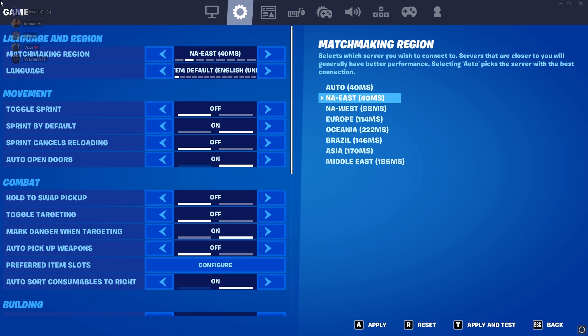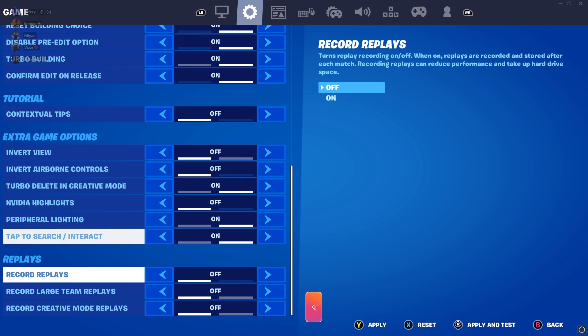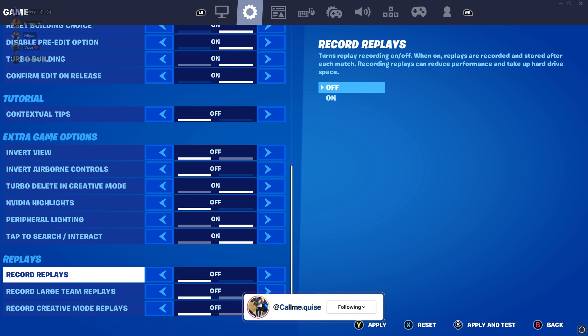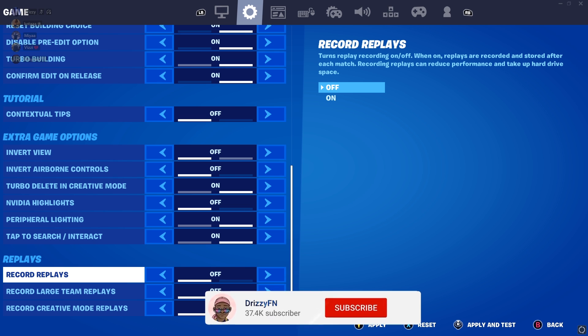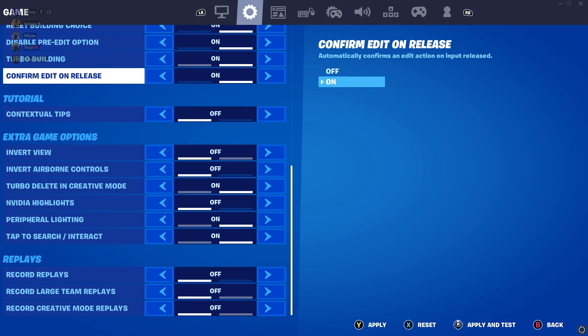Go to this next tab and scroll all the way down until you see replays — turn all of those off. It's just something recording in the background. Consoles can already clip gameplay, and on PC you have GeForce and other clipping software. Unless you're doing cinematic editing, there's no reason to have replays on. It adds extra delay for no reason, so turn all of them off.